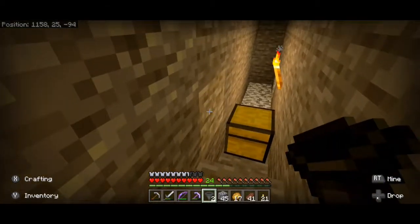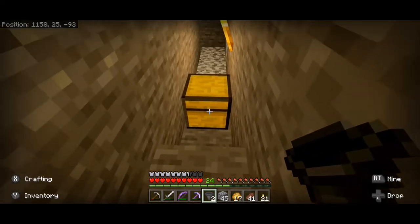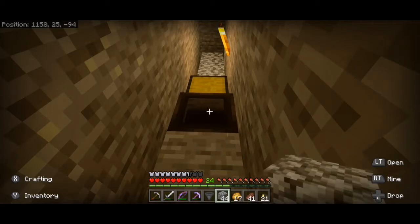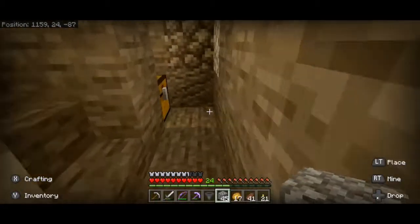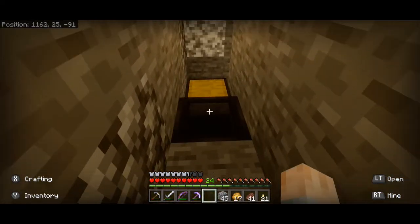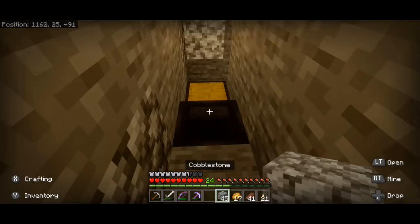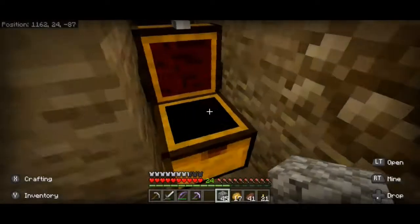I made some hoppers and chests — what this will do is grab all the loot that the spiders drop. Let's crouch, and then we'll test it out — if we toss a piece of cobblestone, it should appear in the chest. And it does — perfect. We'll do the same on the other side. Just crouch, point at what you want the hopper to point at, because otherwise if you just place the hopper it'll point down and the items just won't go anywhere.